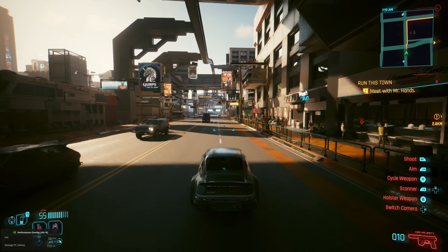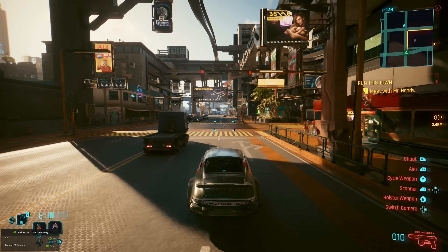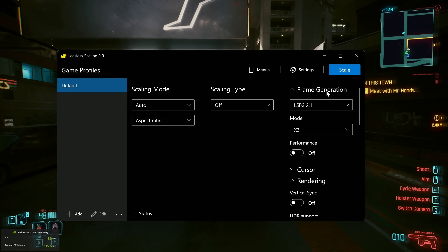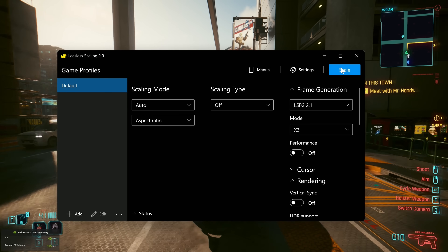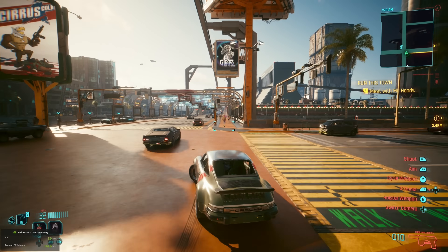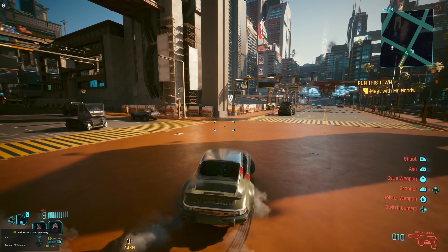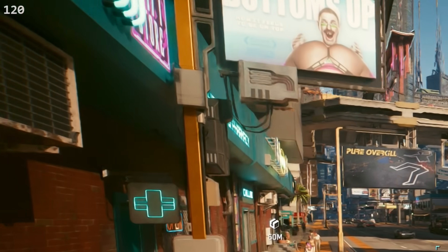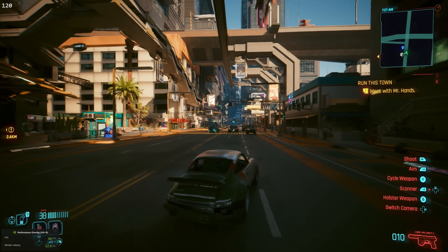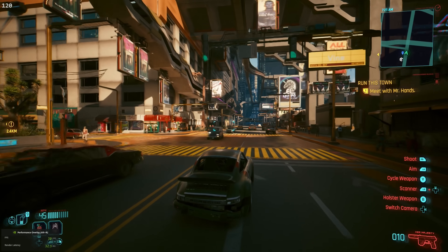Here we are running Cyberpunk 2077 at 40 frames per second. We're going to click on x3 mode in frame generation in the Lossless Scaling app — keep your eye on the top left corner of the screen. We're going to get 120 FPS popping up there, and it's actually running 120 FPS now. I am seeing 120 frames per second, and they do look smooth.